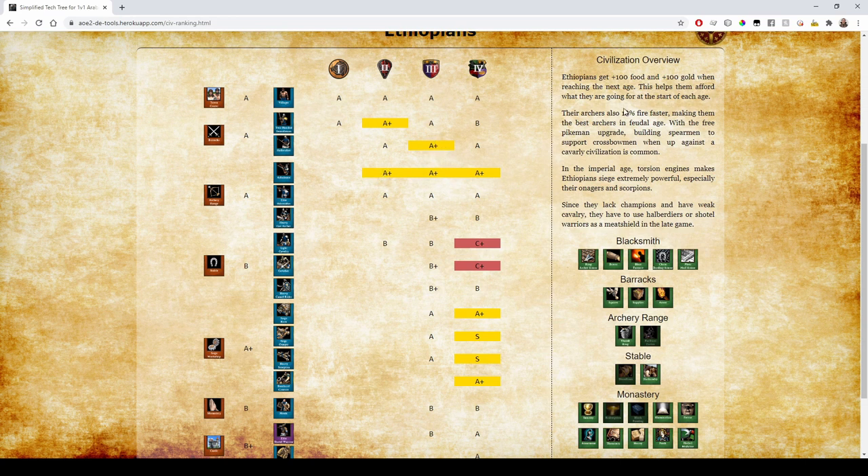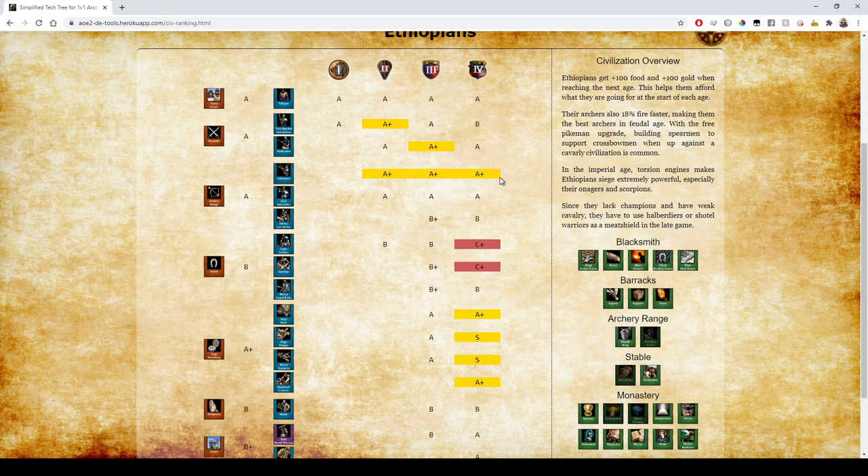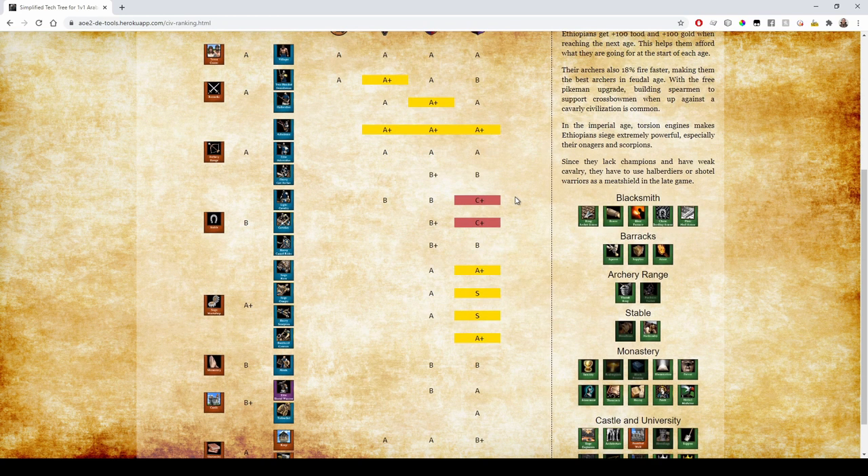For Archers, Ethiopians fire 18% faster — A+ across the board, they're just super, super strong. That bonus alone carries them even without anything else. Skirmishers are fully upgraded. Heavy Cavalry Archers are missing Bloodlines and Parthian Tactics — bad again. That's why Heavy Cav Archers are notoriously bad for so many civs — they get them but they're just bad.